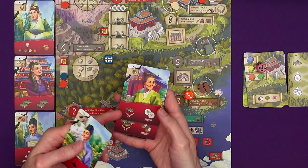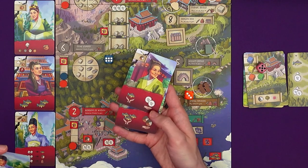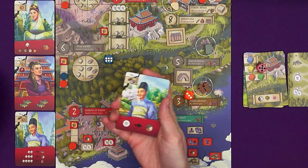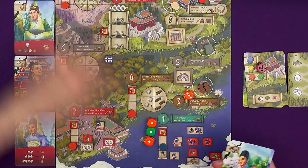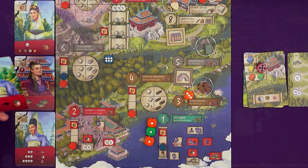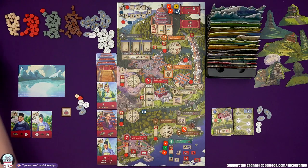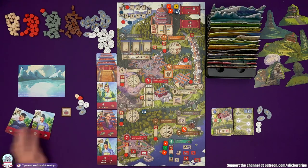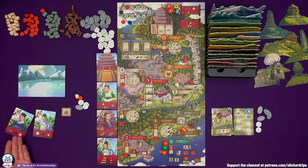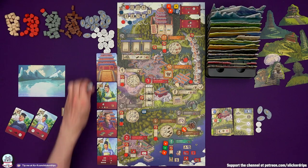Another diplomat: pay a fish to the master to get two wisdom from the supply — could build up a lot of wisdom. I'm going to go for this advisor and pay three fish, so I don't gain any fish. I can ignore the banner cost and just pay fish instead. So I've got two fish now. Why not use their abilities? Pay a fish to get a wisdom, then pay a wisdom to get any resource — let's give ourselves some options and grab a stone.